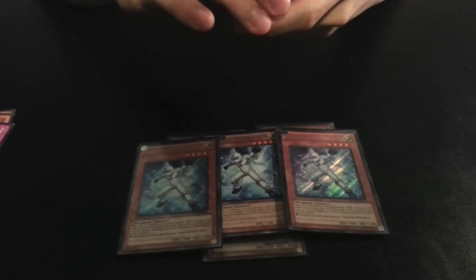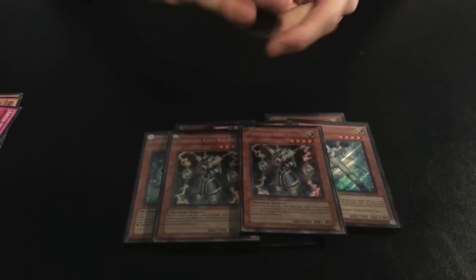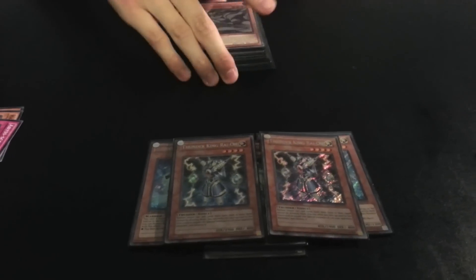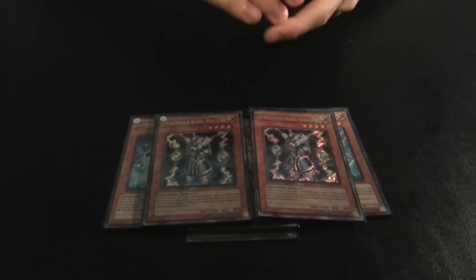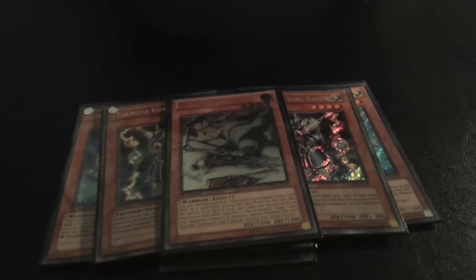Double Thunder King — great anti-meta card, it's going down to two, so you can only run two. I ran two before March banlist and I'm scrapping this deck anyway. One Silver Sentinel — it's a tech card, really nice because you can set it instead of Gemini Spark.